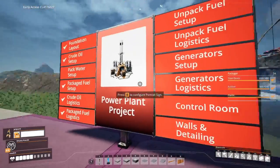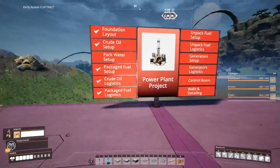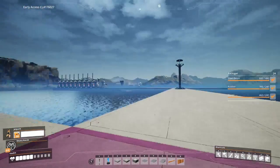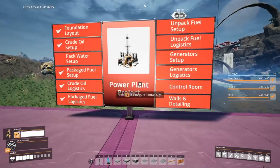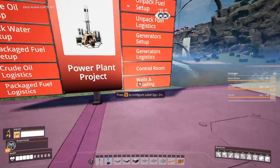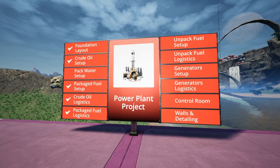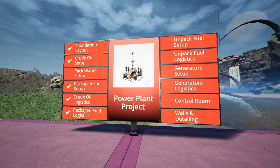Then we can work on the control room setup. We want to build kind of an observation deck to be able to see everything working — that's the detailing section and it's going to be a lot of work. Thank you so much for joining in and watching the video. If you have any comments just leave them below. Thank you so much.